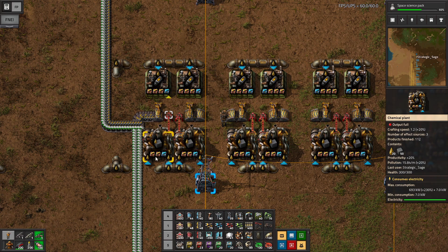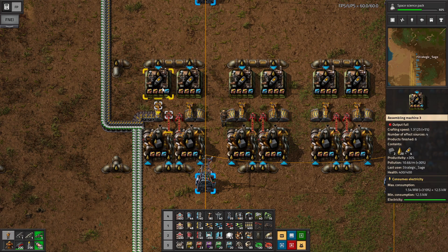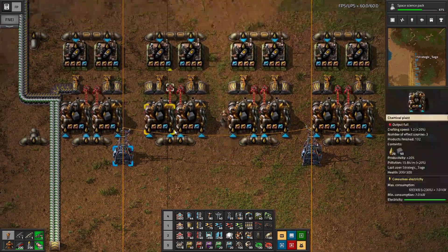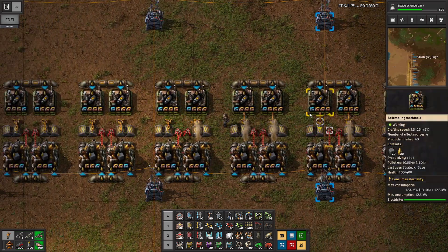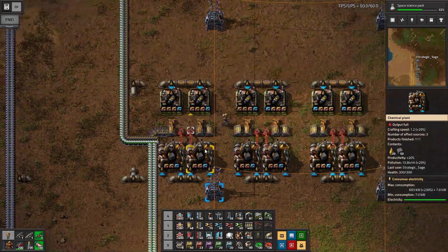First up, the rocket fuel. We need the chemical plants for our solid fuel, and I'm using direct insertion because you need 10 of these for each rocket fuel — I'd much rather do that than have a whole bunch of belts going around. The solid fuel is actually going to produce somewhat faster than these, and the productivity modules are there to limit the amount we're going to consume. There's a whole bunch of oil going into this process, and you can see them gradually coming online as we use up more and more of what we had produced previously.